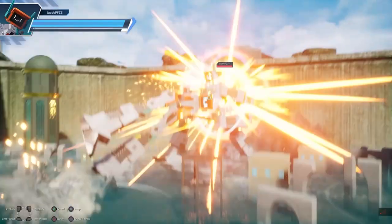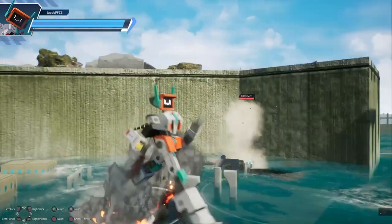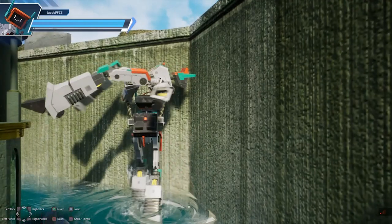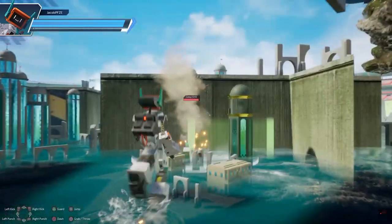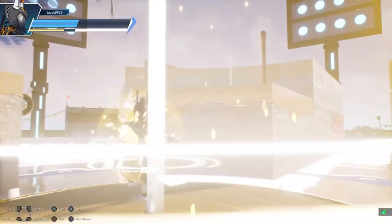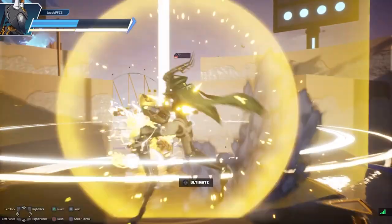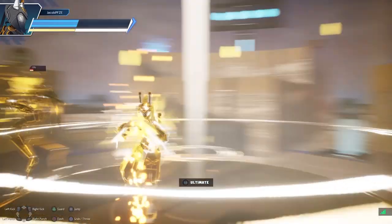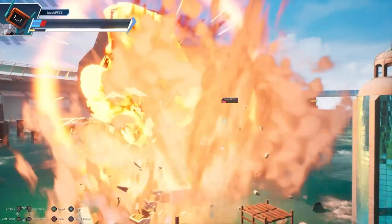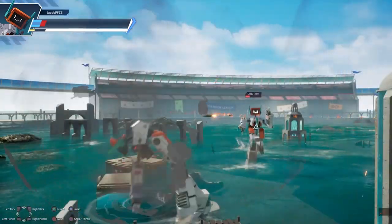Discounting grabs, you have four main attacks: light and heavy variations of punch and kick. Pressing these buttons together will guarantee you special moves, of which there are four varieties. These vary considerably depending on the robot being controlled, but light punch plus light kick is always a projectile attack of some kind. There's minimal combat potential, with only a few characters being able to chain their attacks together.